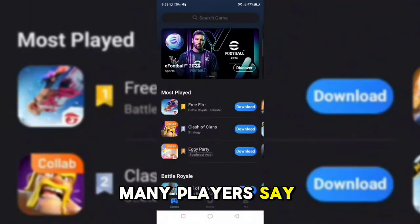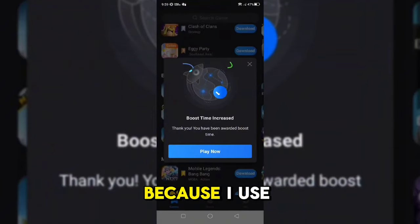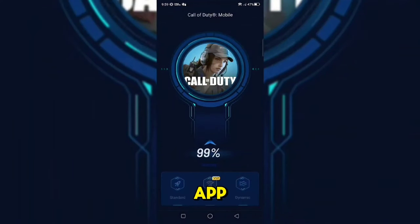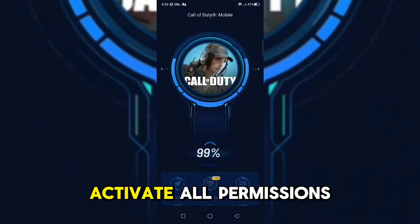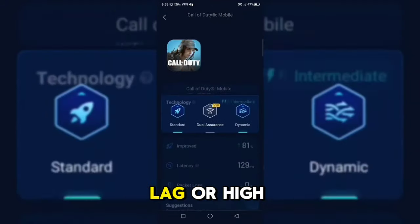Many players say, 'Venon, how do you have such a good response time?' I have a great response time because I use GearGame Booster. I don't have lag or high ping. It's very simple to use — just download the app, choose the game, activate all permissions, and that's it. You'll no longer have problems with lag or high ping.